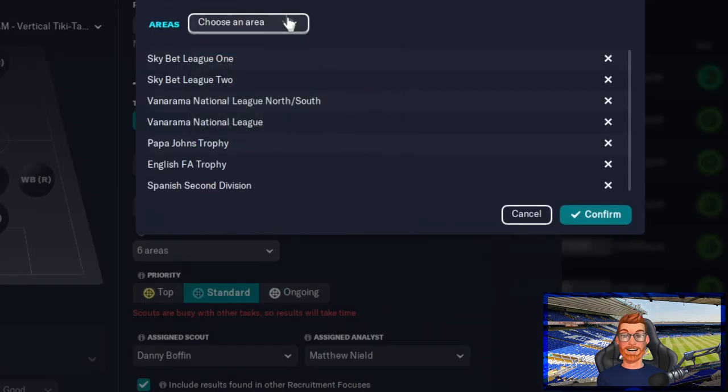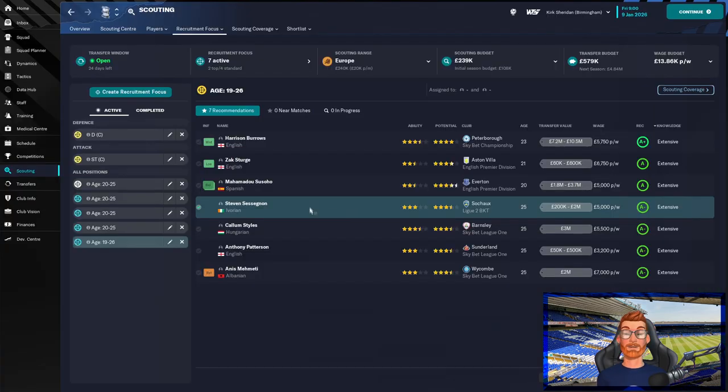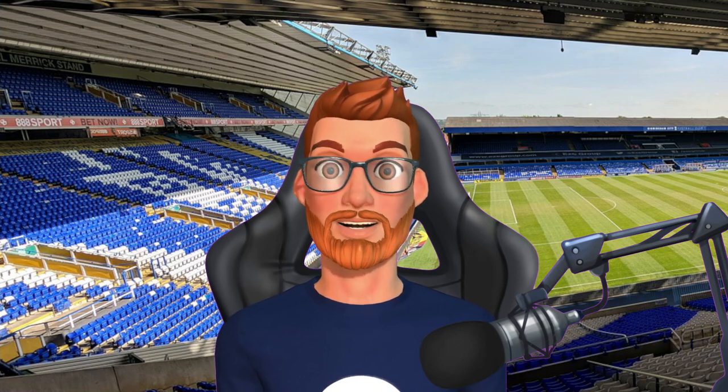And you can apply exactly the same technique to other countries. If I wanted to, I could add in the Spanish second division, maybe Ligue Deux in France. And straight away there, we're being recommended Stephen Sessegnon. Bargains to be found in lower divisions all around the world.